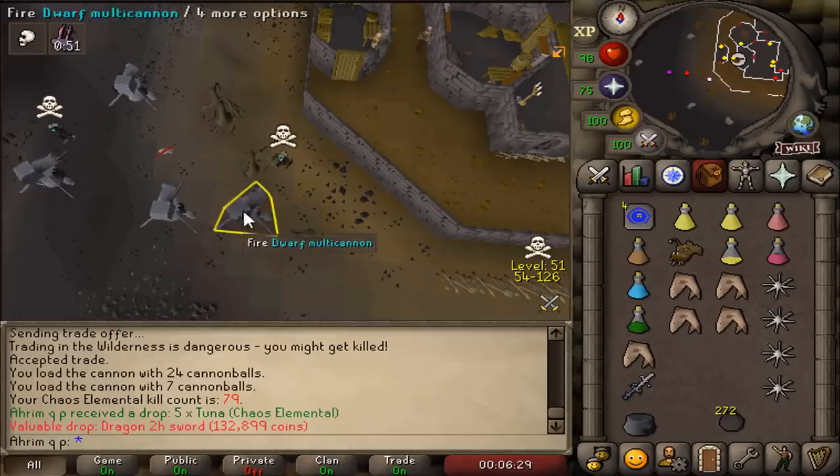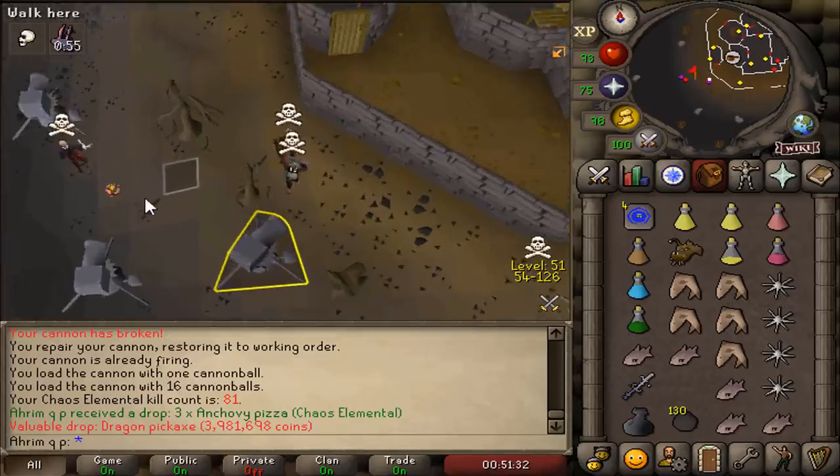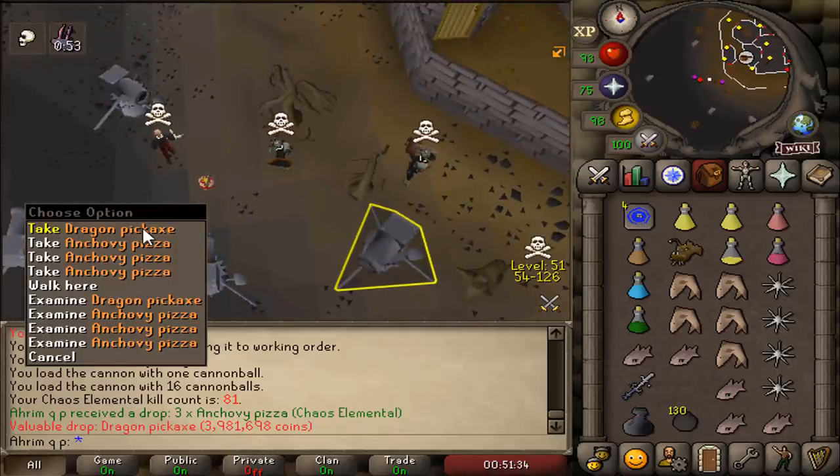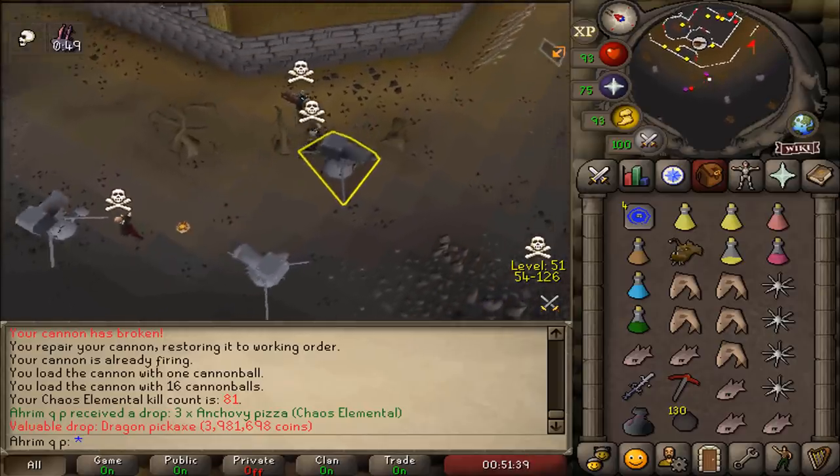That's our second unique, another dragon 2H. We got a unique item — a big dragon pickaxe! This is actually worth banking, so we're gonna run off straight away. That's our first dragon pickaxe.